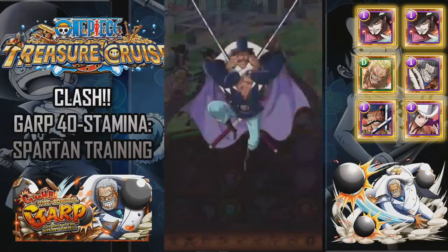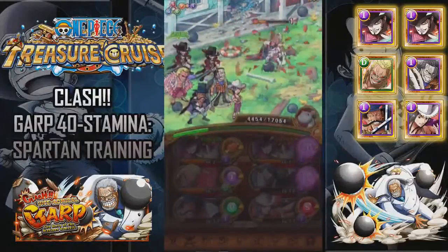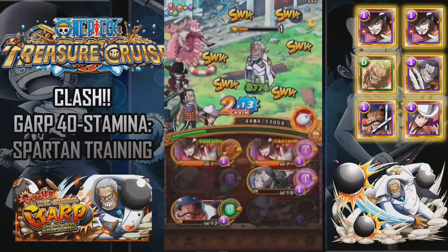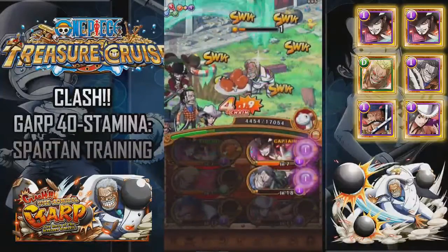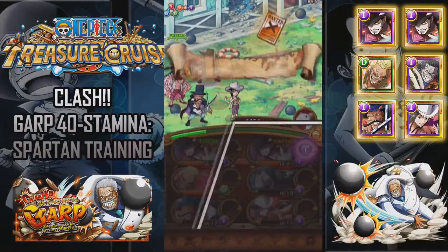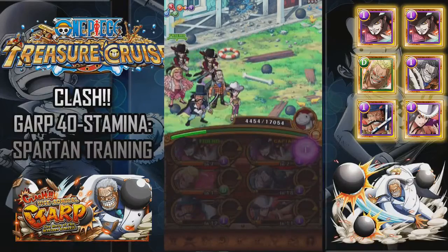I'm going to go for all the damage I can possibly get right now, and hopefully take him out. Nico Robin. If you stall correctly and you've got a max Doflamingo special, that's going to be so much easier — you'll have Doflamingo and Nico Robin powered up. That's one team you can use. I'll bring on the next team in a second.